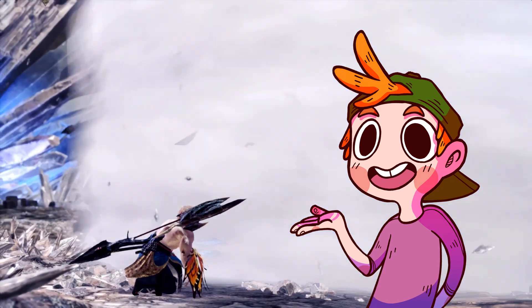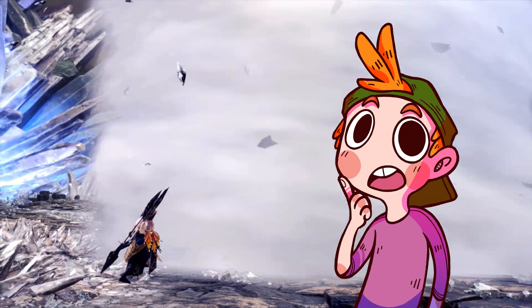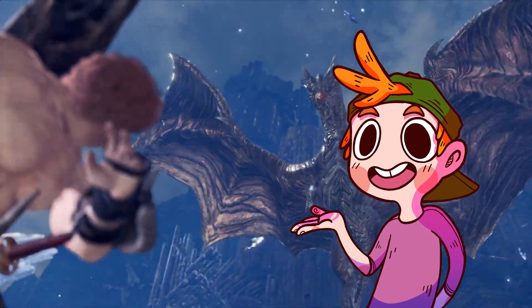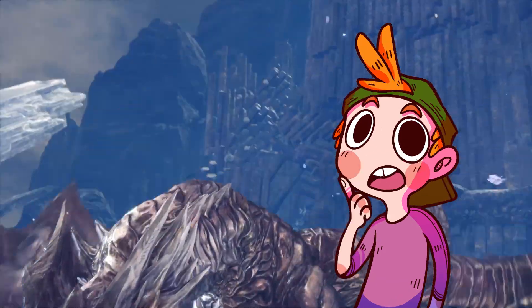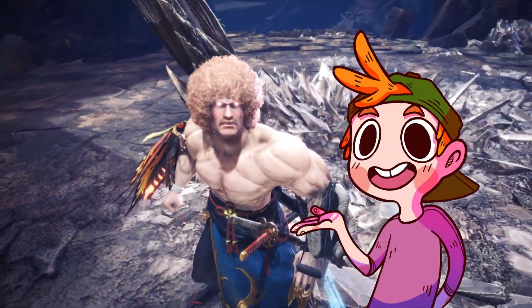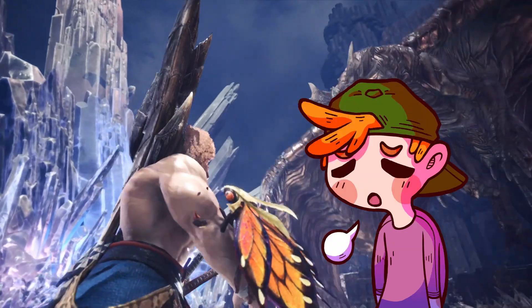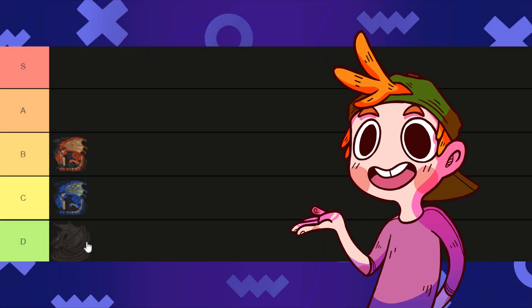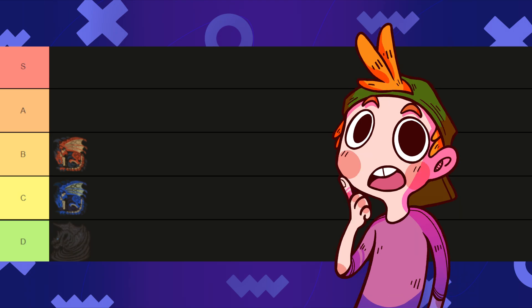Next is our first elder dragon, Kushala Daora. I'm a normal human being, so I hate Kushala. It's annoying, it could be cooler, its design doesn't really do anything for me visually. I guess the concept is kind of cool — a dragon made out of metal — and Kushala in Rise was kind of fun, but it doesn't make up for years of torture from previous titles. So Kushala is going to be our first D tier. Sorry buddy, maybe it'll be our only D tier. Let's see how we go.